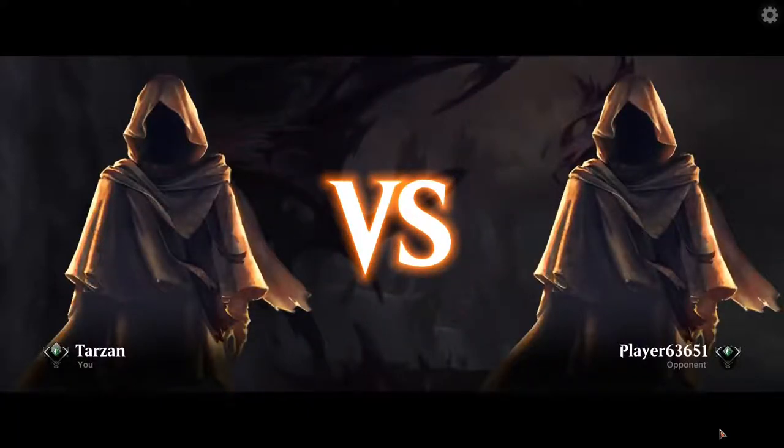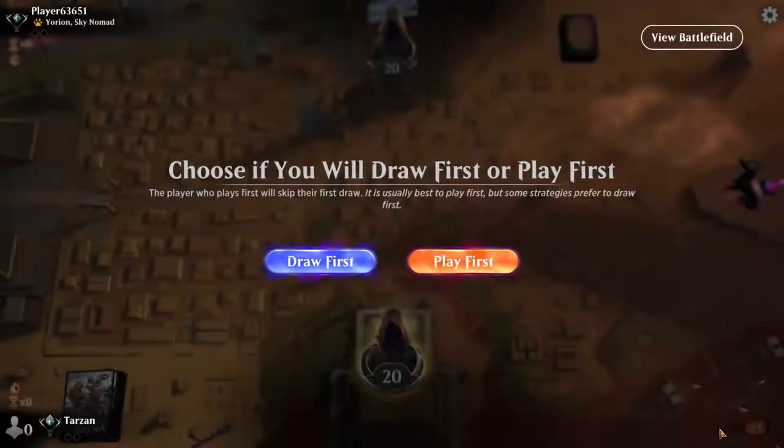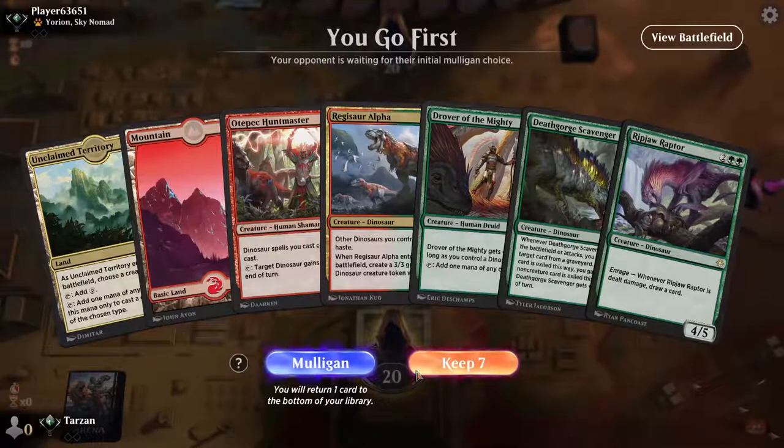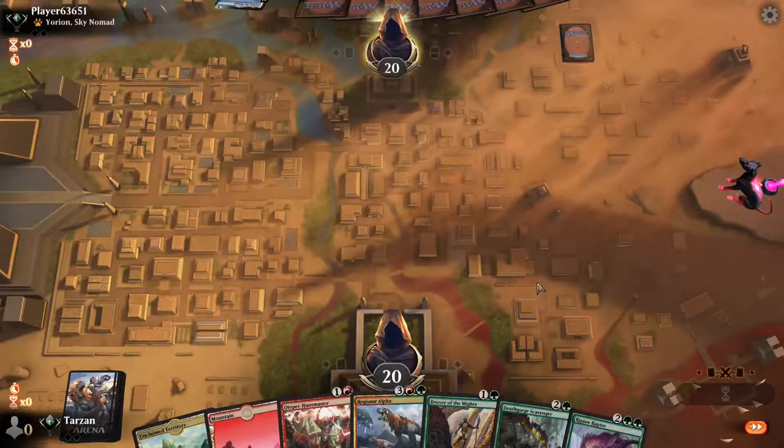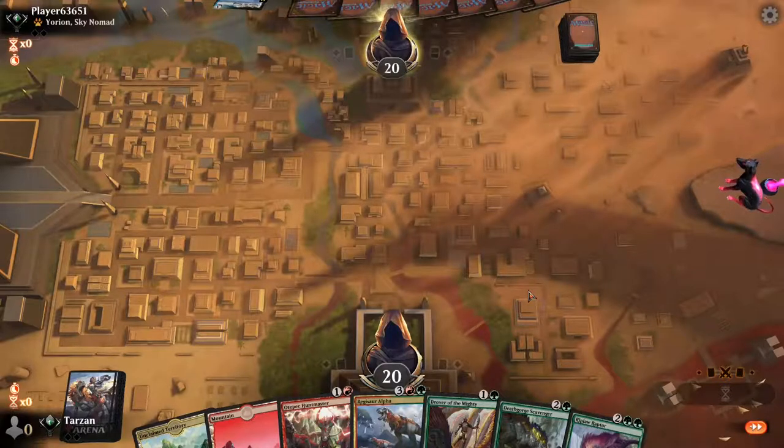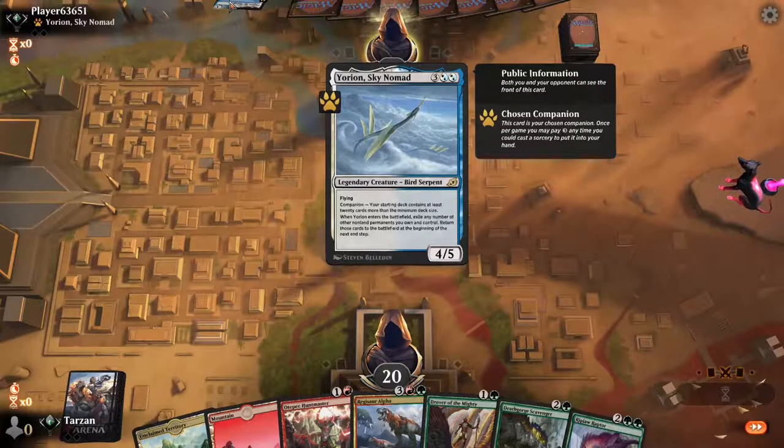Opponent is at six-three, six-five, one. Hard to say what they're all about but let's get into it. Could be a little rough — Otepec Huntmaster, don't want to have to name Humans with Unclaimed Territory for Drover. But we got two mana and two plays for turn two, see how that goes. Death Gorge again is nice — they got Eorian so who knows exactly what colors, possibly blinking some stuff.